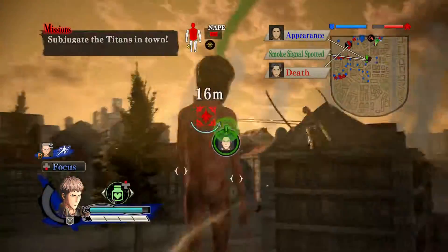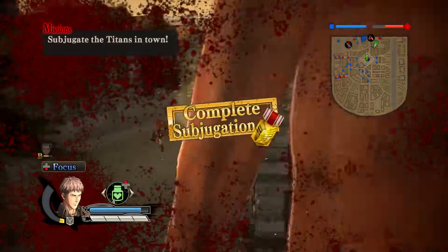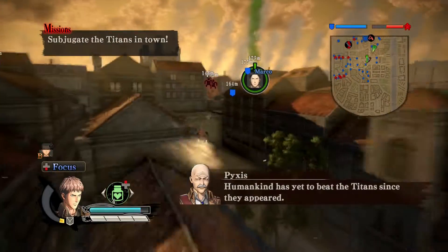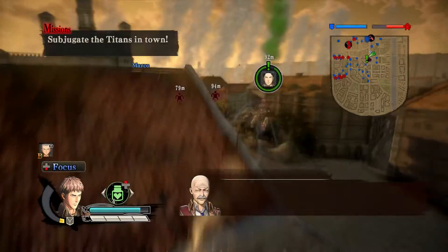All you have to do now is just keep slaying titans until Annie appears. And as soon as you get her mission, do that ASAP, because she is the key — her mission is the key to getting Reyna and Bertolt to spawn.